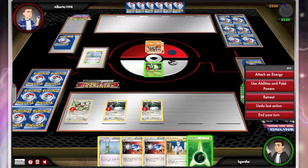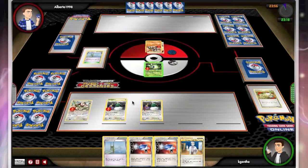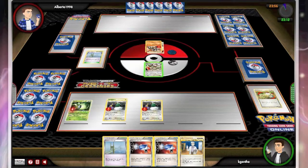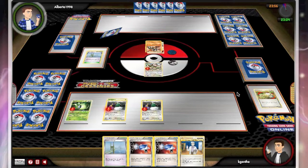So I will undo that — forest breath onto Tornadus. Now I will use free retreat back to Smeargle to see if he's got something in his hand that will let me have access to a double colorless. Looking at his hand I notice he has nothing, but I do see a Fanfy and a Krokorok. And all I can do is end my turn.